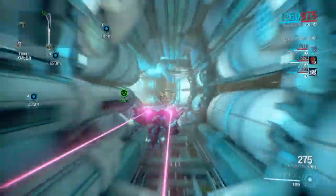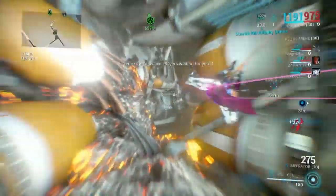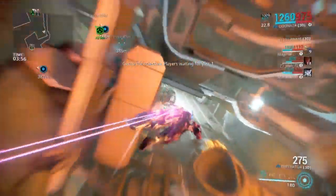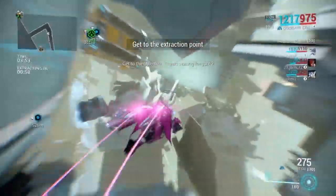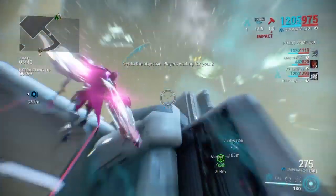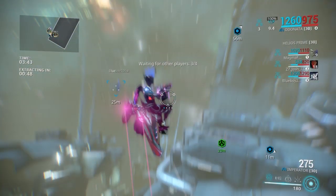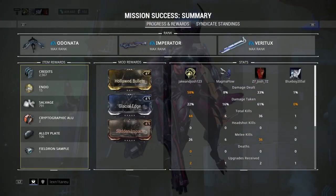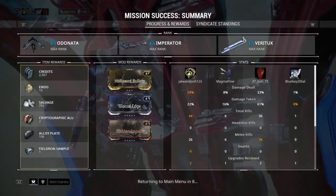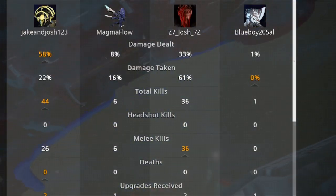I'm just giving you guys a quick episode today. I'll probably put up another Final Fantasy episode this week — I might do a double upload today since this video might be too short. Mission complete! As you guys can see, I got my Cryptographic ALU. And I got 44 kills — you only got 36. Get good. Just kidding.